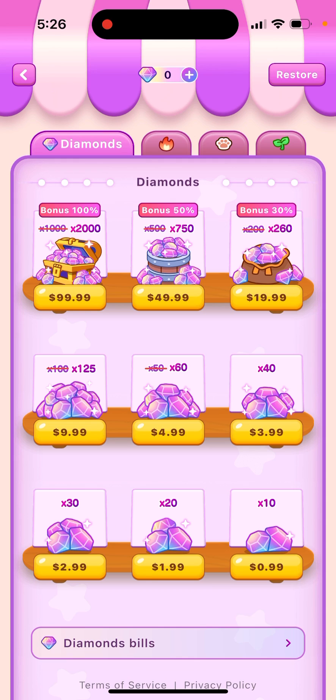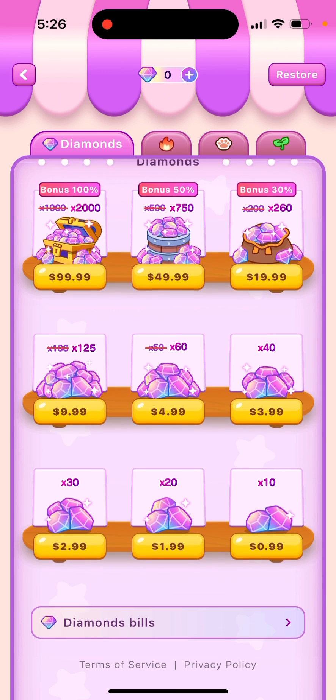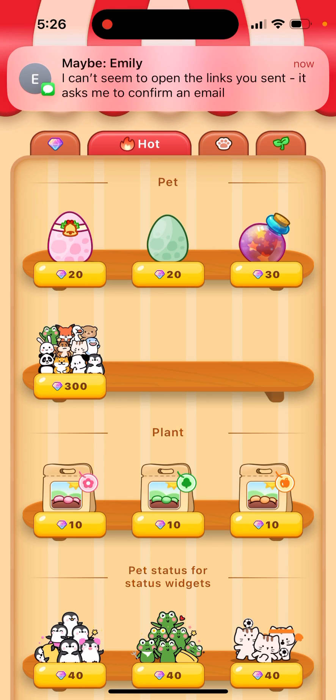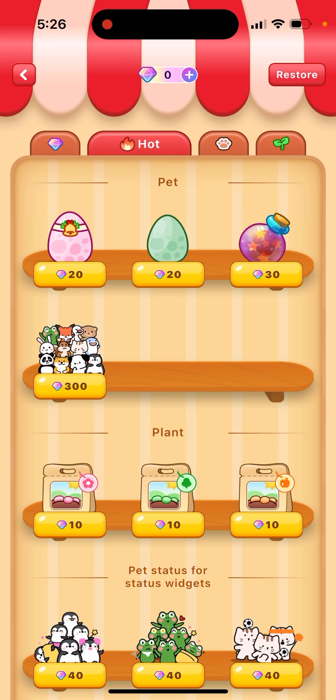You can buy the 100 or 400 pack, and prices go from one dollar, two dollars, three dollars, four, five, ten, twenty, fifty — whatever you want. There are also some nice hot deals available.